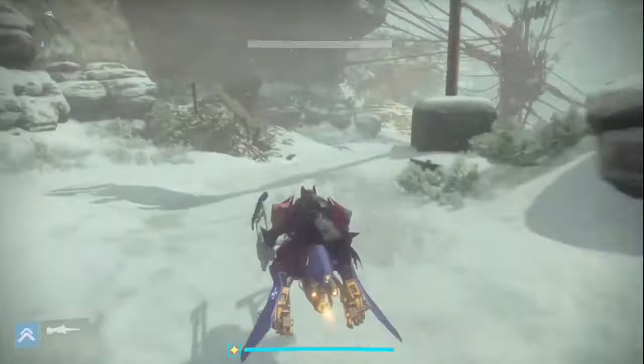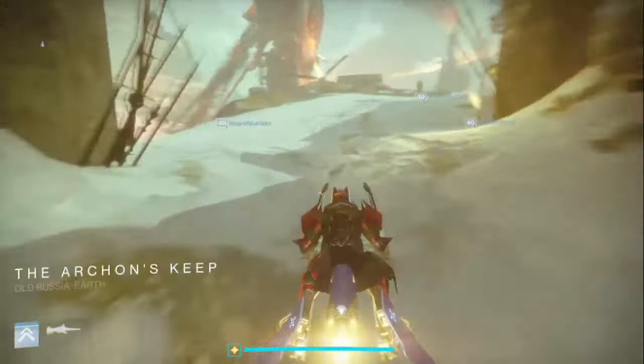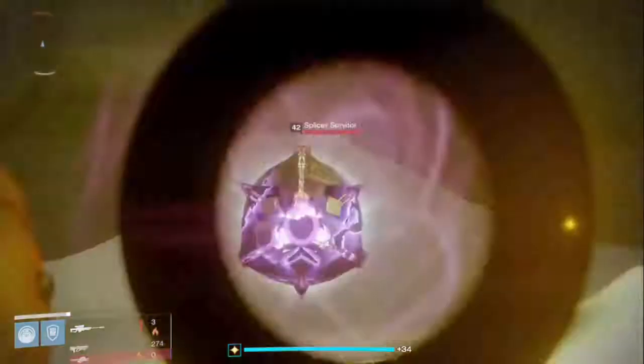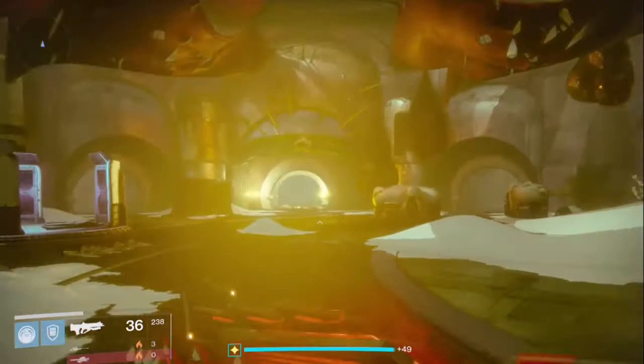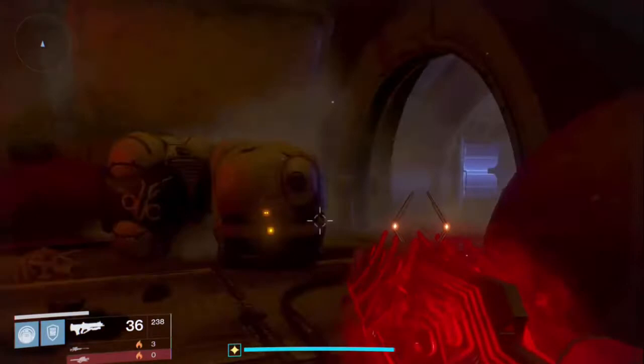Once you're here at the entrance of Archon's Forge, I usually kill the enemies because they're annoying. I just take them out with my sniper and the servitor is dead. Once you're there you can run to this door, but after that you have to walk in because then it actually spawns you in a server that has players already playing — which is why I'm walking.